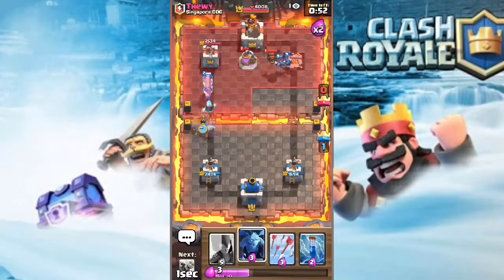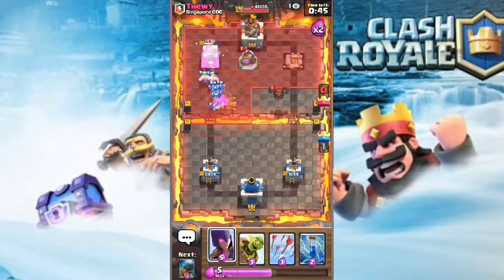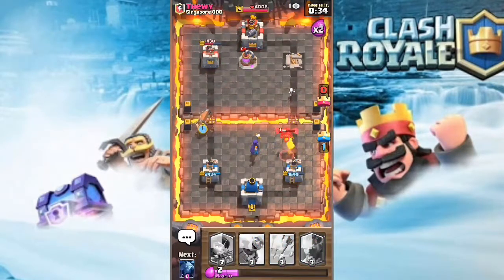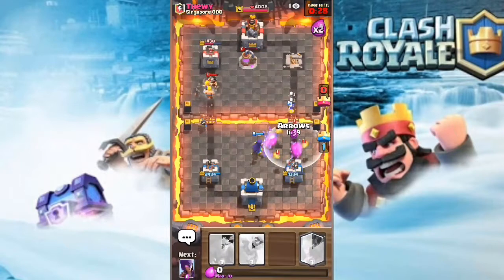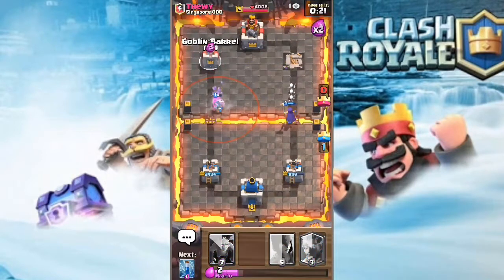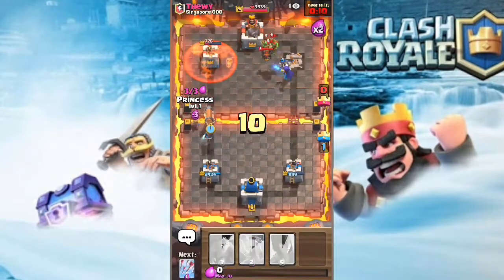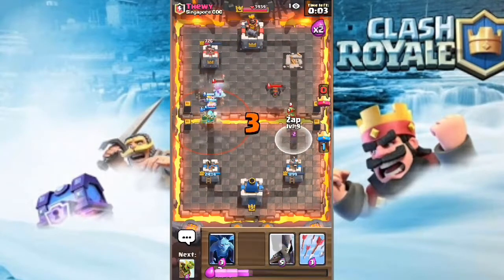He drops his lava hound so I drop my battle ram - it's gonna connect to his tower and do so much damage. He's gonna tornado me but that'll be enough. I drop spear goblins so they don't take out my witch. I drop one more battle ram but I don't think it's gonna connect, so I just arrow all his lava hounds. He's gonna drop his rage because he knows he's gonna lose. Only 16 seconds left and that's over for him. I drop the ice wizard trying to take his left tower but only 6 seconds left - not enough. We win this battle very easily.